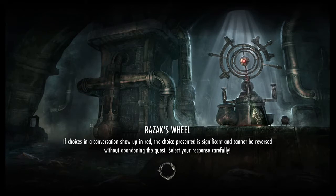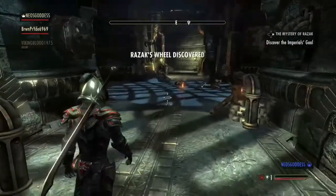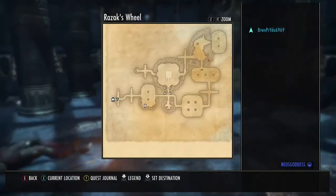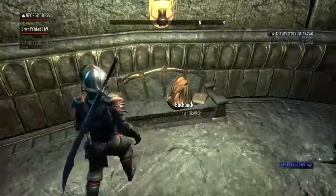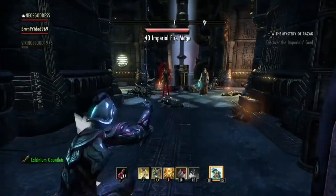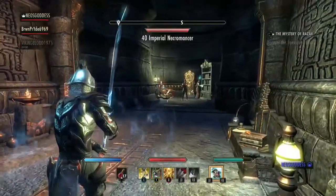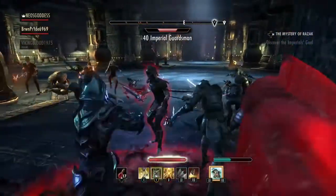We are going to go through this — I don't even want to call it a dungeon, it's really more of a small trial. You can see it says Razek's Wheel discovered. Here's a little map; it's a small dungeon. I was just hoping it would have a bit more to it — not in the sense of enemies, because let me tell you there's gonna be too many. There are literally swarms of enemies every turn, but they're easy because I have moves that hit more than one person at a time. If you don't have those it's still not impossible.